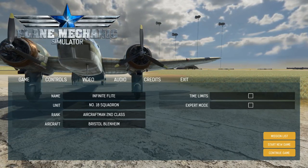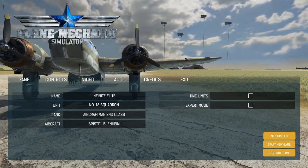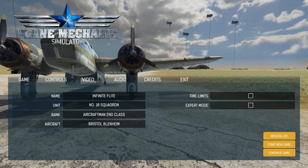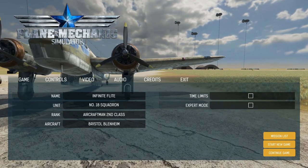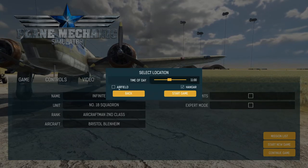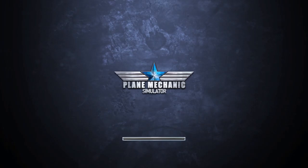Hello everybody and welcome to episode two of Plane Mechanics Simulator. We already started last week and did a few simple missions. We're in the Bristol Blenheim. Thank you so much for spending your valuable time watching this. Let's get into it — continue game. I want to go to the hangar. Actually we were in the hangar last time, so let's go to the airfield. We'll switch off between doing the hangar and the airfield.